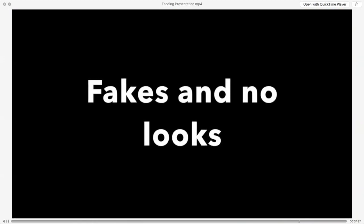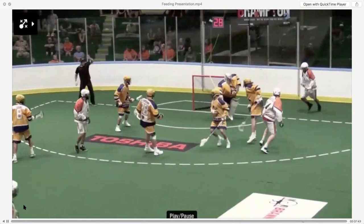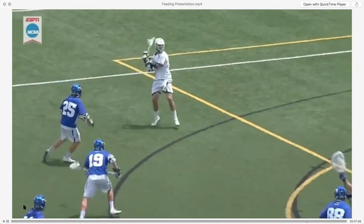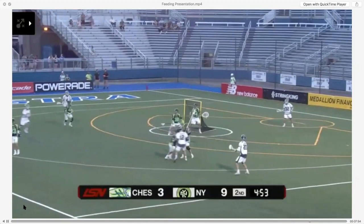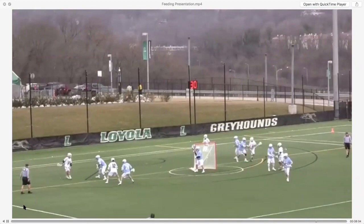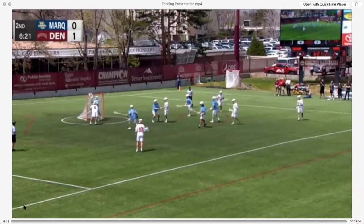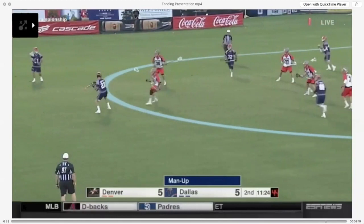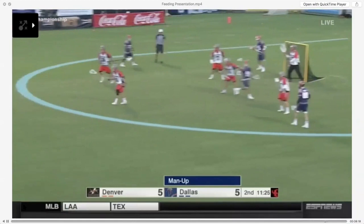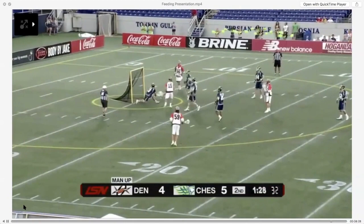The ability to use fakes and no looks are incredibly important because they buy time for your receiver. Whether it's a twister pass to create some misdirection, or a lookaway to throw through the defense, or a lookaway to find the midfielder cutting, a double threat posture so your defender doesn't get on your hands — deception matters. When slides are coming, fake away from where you want to throw the ball. Fake away subtly to open up the looks that you want. Watch how Ned Crotty subtly pumps to the other man out top before he kicks it inside to Jordan Wolf. The subtle pump to find the skip — it's a redirection of the stick into the feed.